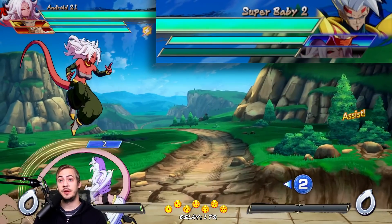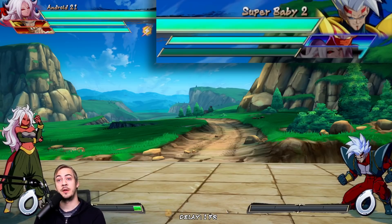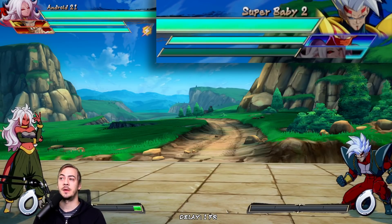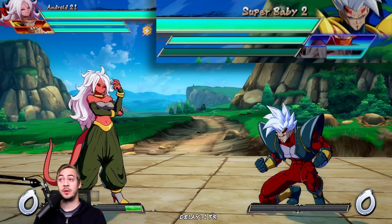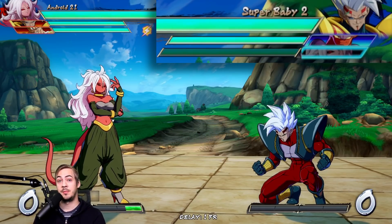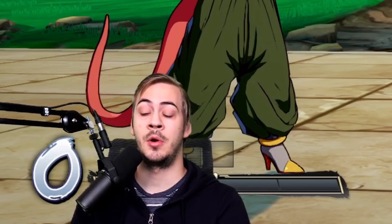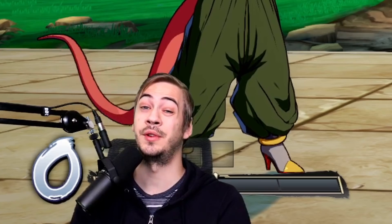This is an even bigger deal if they happen to whiff a C assist, which is going to have double the recovery — about 15 or 16 seconds to come back. Being down one of your most important neutral assists for that long really limits your options in neutral, and because many of the tracking assists in the game are actually C assists, this is a really big deal.